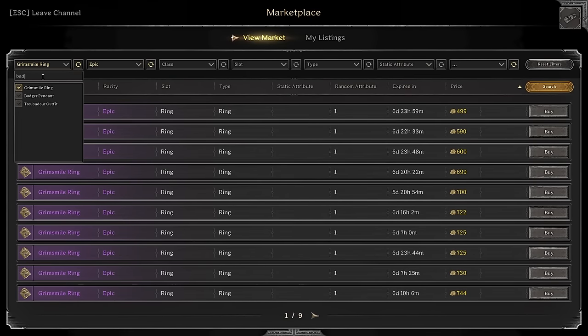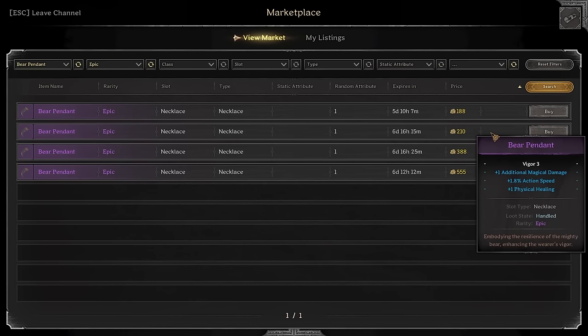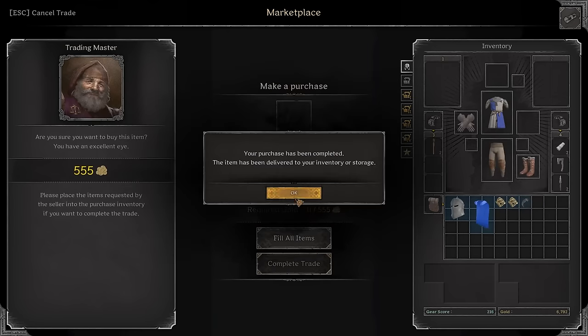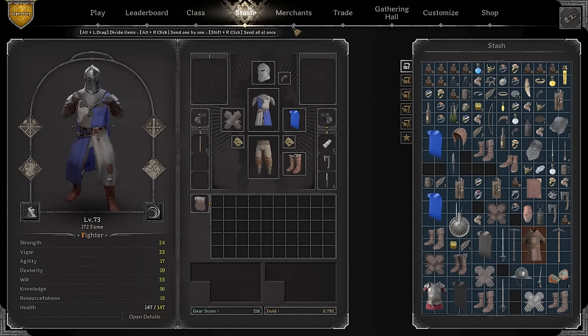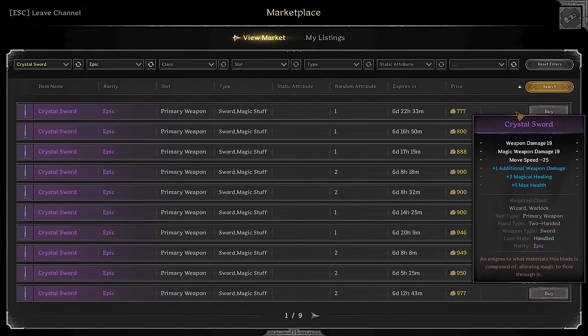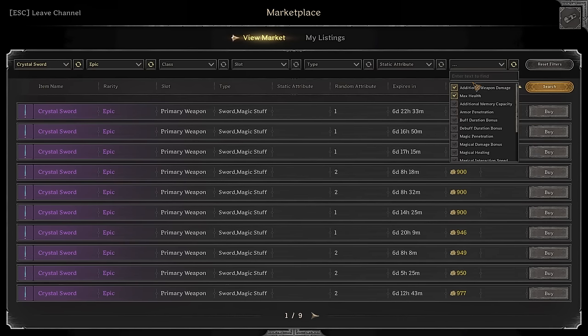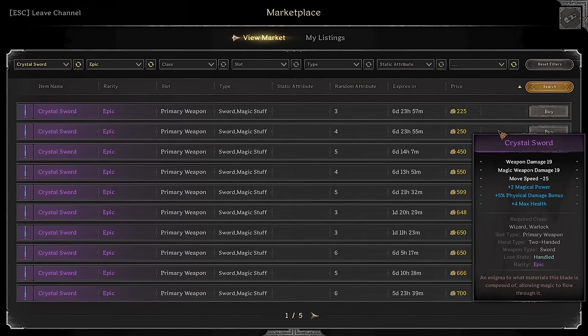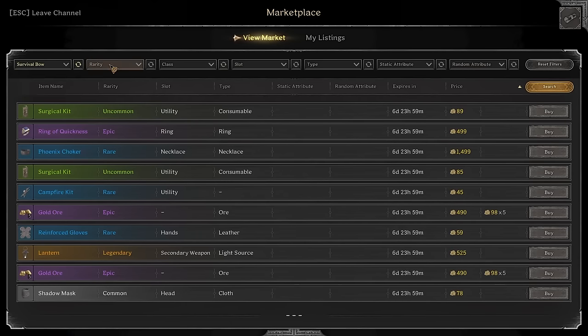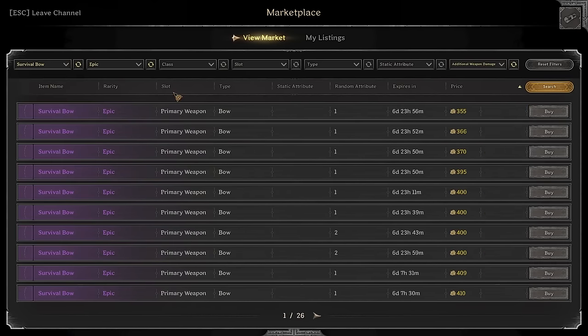For rings, look for action speed and additional magical damage — they won't go for more than 400 to 600 gold, that's the medium range. Bear pendants are very cheap with additional magical damage and action speed — ideally you get all three attributes. We got three magic power on top, so far so good and we're still at budget. Got to get a crystal sword with additional weapon damage and maybe a little extra health — those are expensive but found one with magic power for 250 gold, and that sums up the whole build.